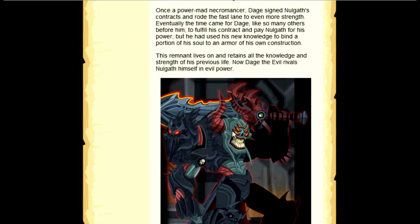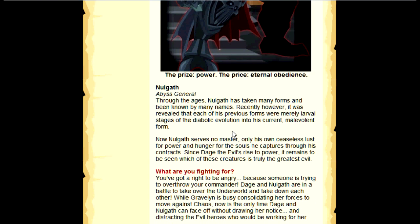The remnant lives on and retains all the knowledge and strength of his previous life. Nowadays the evil Daj rivals Nulkith himself in evil power. Nulkith is an abyss general — through the ages he has taken many forms and been known by many names. It was recently revealed that each of his previous forms were merely larval stages of his devladic evolution into his current malevolent form. You may not know that Nulkith used to be known as Millenius. Now Nulkith serves no master — only his own carelessness, lust for power, and hunger for the souls he captures through his contracts. Which of these creatures is truly the greatest evil remains to be seen.